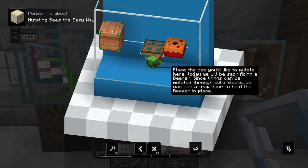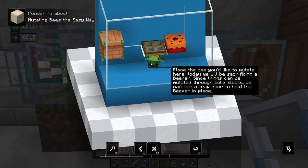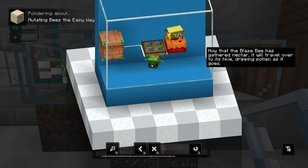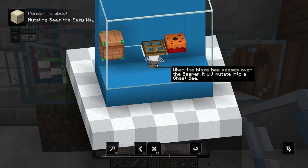So I have a tier 4. What does this one turn into? Is this ghast? Okay, the blaze bee does that, and then it turns into a ghast bee. Got ya.